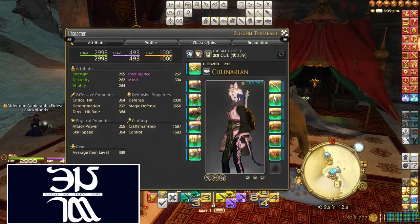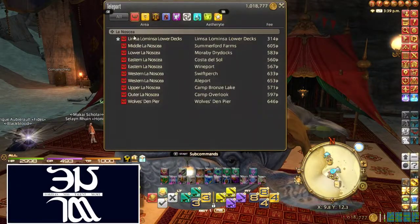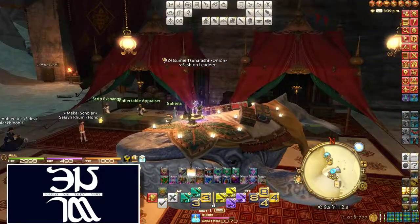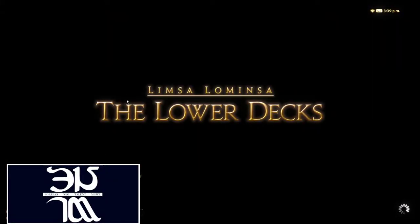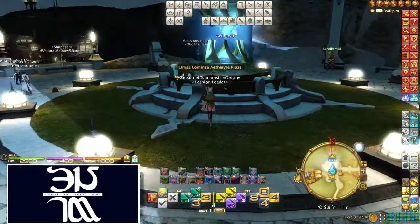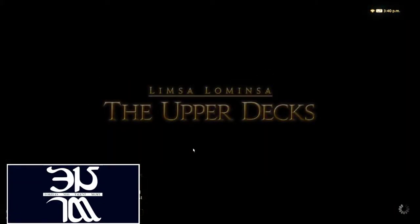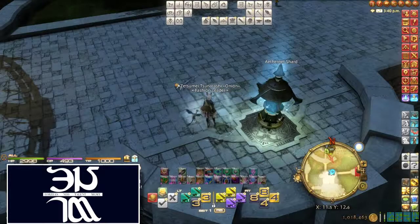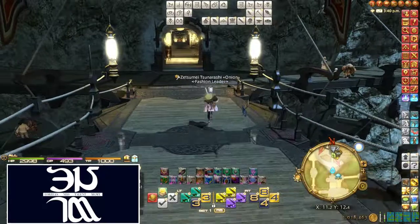So what I'm going to do is use the Glamour Dresser so I can have a different gear set for each one of my crafters. I'm going to go to Limsa. You can go to any of the three city-states — it doesn't matter. They all have the Glamour Dresser at the inn room. I believe Ishgard and Kugane should have one as well. I like hanging out in Limsa — it's my main hub, with the market board being there, and my grand company is Maelstrom.